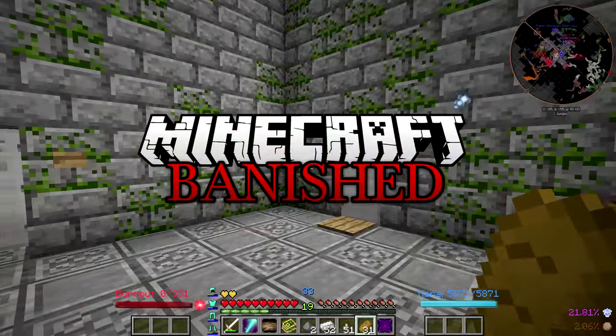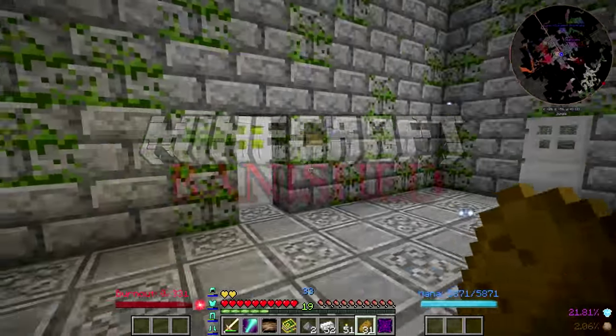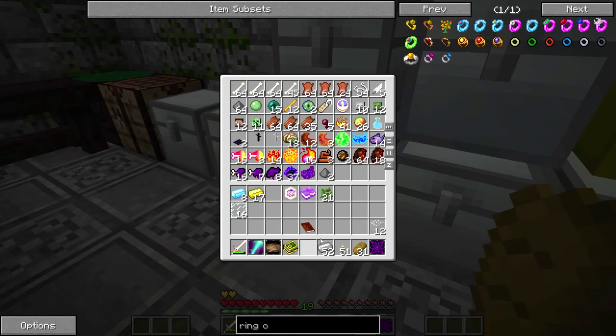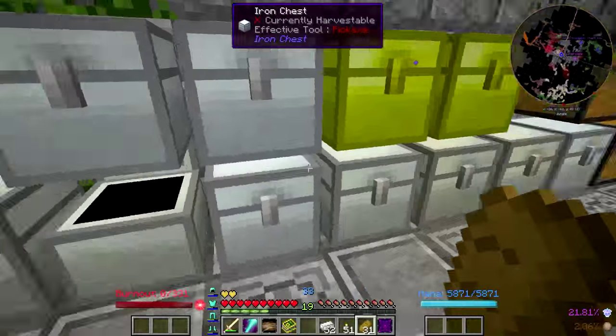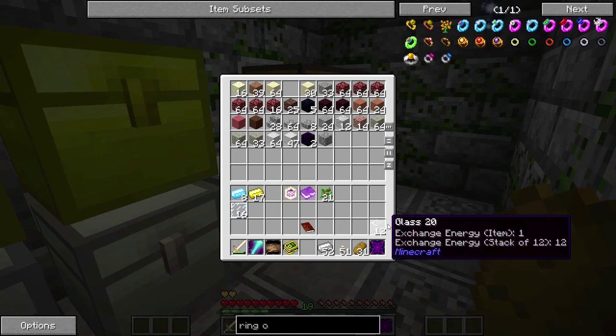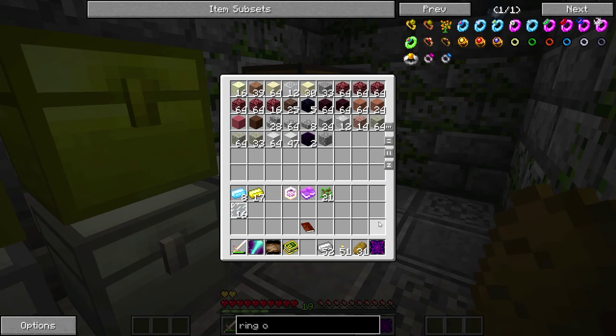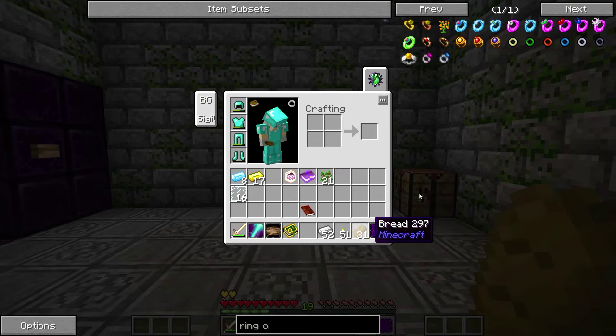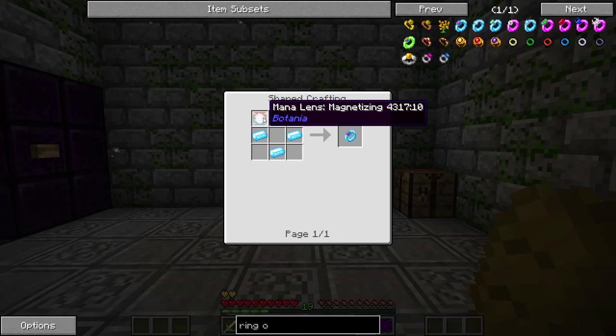Hey guys, Wellsknight here, and welcome back to another episode of Banished. In today's episode, we're going to be doing some things we probably should have done quite a while ago — making ourselves a Ring of Magnetization from Botania, and a Sojourner's Sash, hopefully, from Botania as well. So let's start with the Ring of Magnetization.